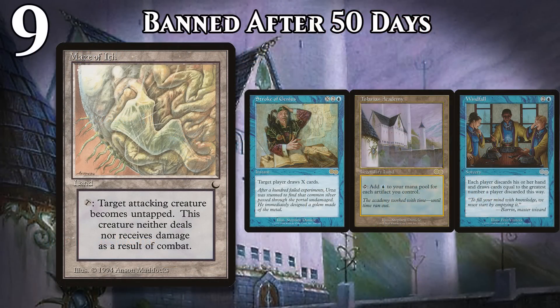The Academy Combo deck kicked off a period known as Combo Winter, a time from late 1998 into early 1999 when busted Urza's block cards made combo decks like Academy Combo dominant in every single Magic format. In the end, Tolarian Academy and Windfall both got banned or restricted in every single Magic format, while Stroke of Genius got banned in Legacy and restricted in Vintage.